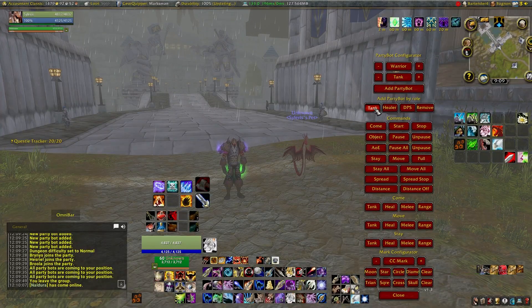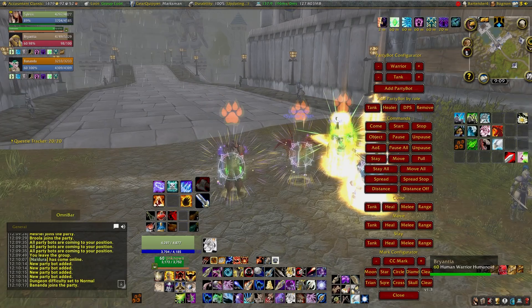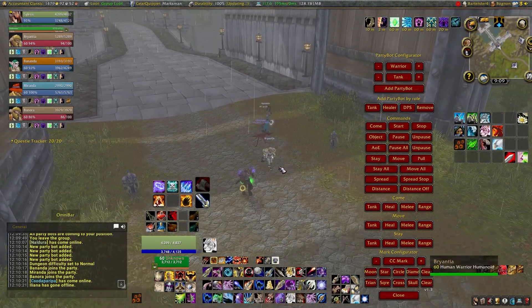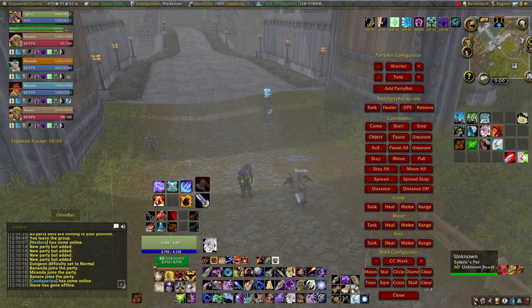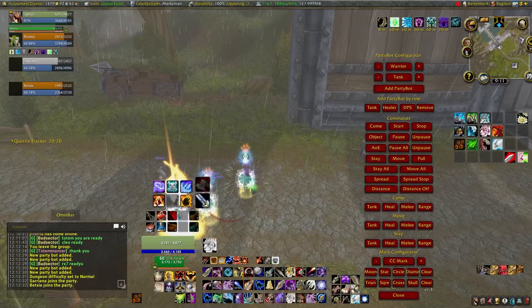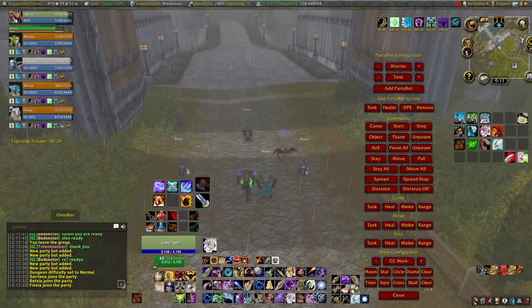Starting from level one you're able to summon up to four additional teammates into your party. A party usually consists of five people, including yourself — one healer, one tank, and three damage dealing classes — though your party and raid groups can be composed of however many tanks, healers, and DPS classes you want.